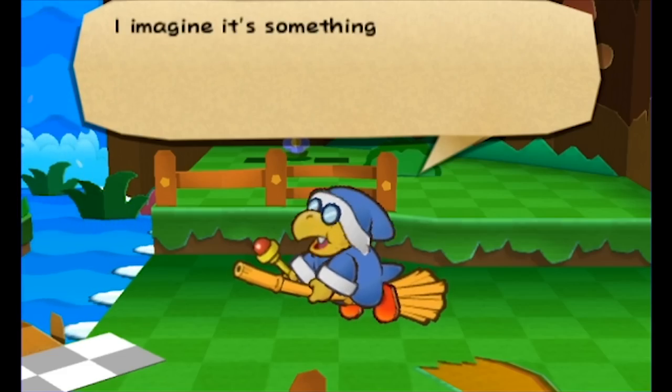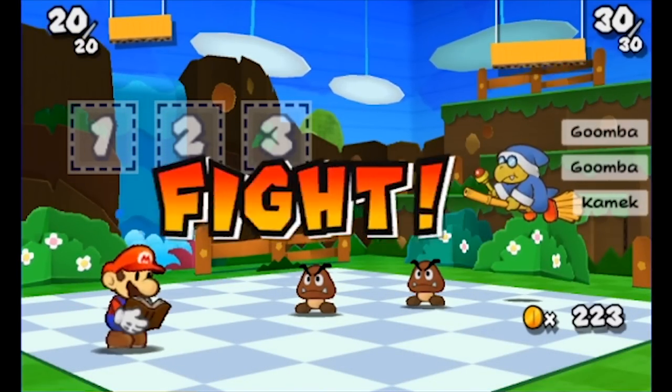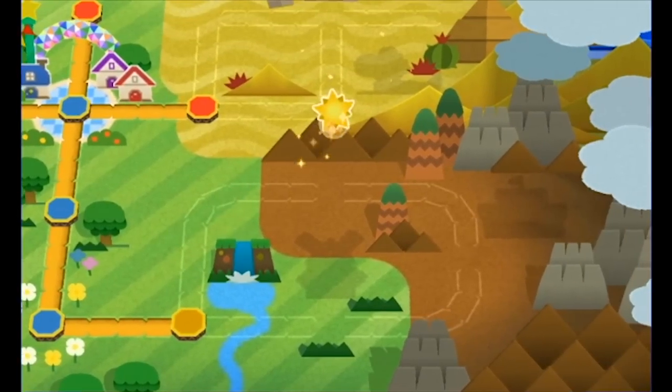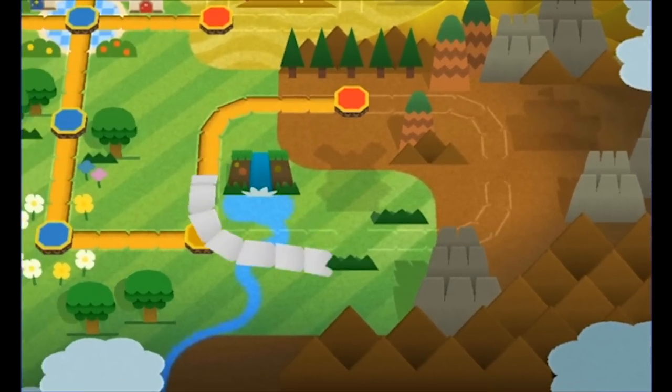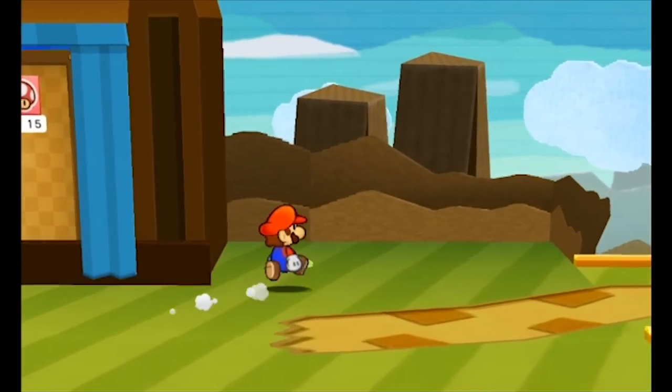1-3. Next up is Kamek, and honestly there isn't anything noteworthy about this fight at all — just battlespin at least two slots and take him down in one turn. This level is special since it has two exits we can take. 1-4 is a very annoying level, so I went to 1-5 instead, which also has nothing noteworthy about it.